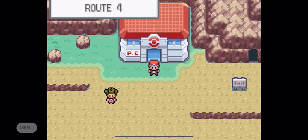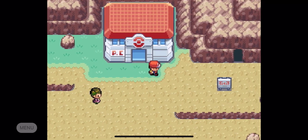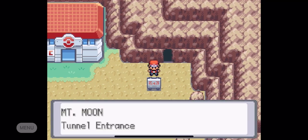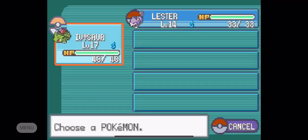Hello everybody, welcome back to my Pokemon FireRed walkthrough. It's your man PandaG and we are back here again on episode 6. In today's episode, we're going to be going through Mt. Moon and we're going to be checking out everything that there is to be inside.